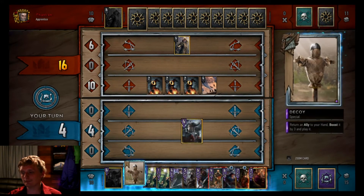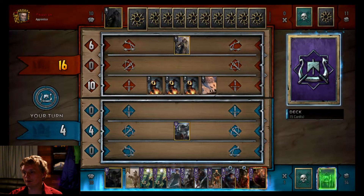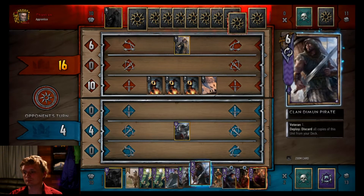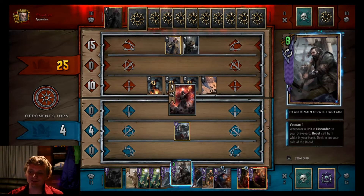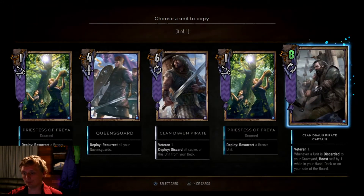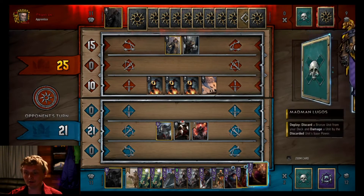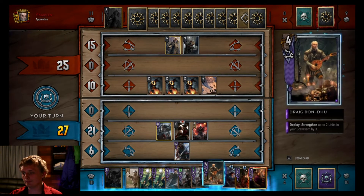King Bran - let's get rid of Ciri, Queensguard, and Dash. Oh, an Operator - now let's play him and get another captain in our hand. One of the worst cards I could draw into. He obviously wants to Igni that row. Play a pirate, discard the others.